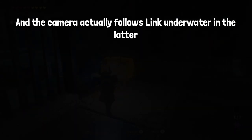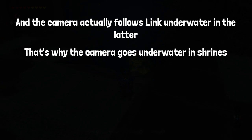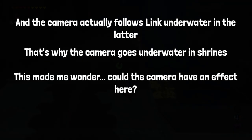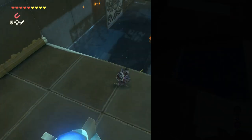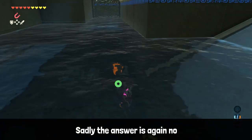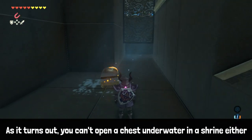The camera actually follows Link underwater in box water — that's why the camera goes underwater in shrines. This made me wonder: could the camera have an effect here? Could seeing underwater let us open the chest there too? Sadly, the answer is again no. As it turns out, you can't open the chest underwater in a shrine either, since like before, there's no prompt here.